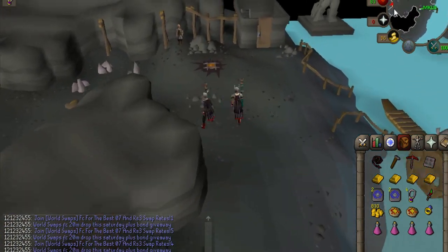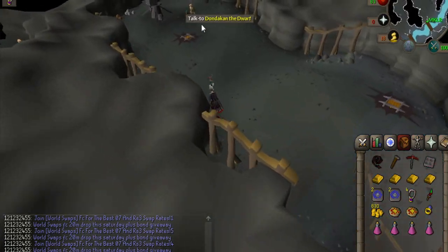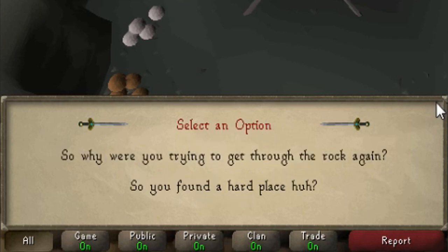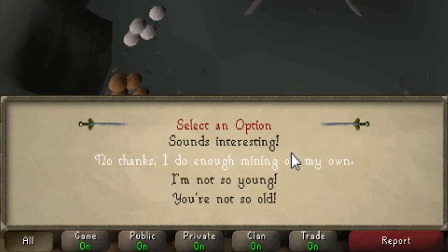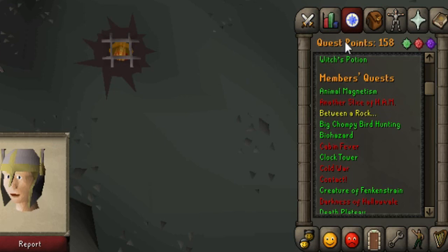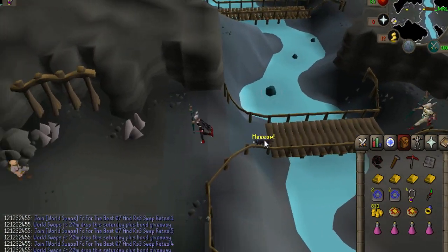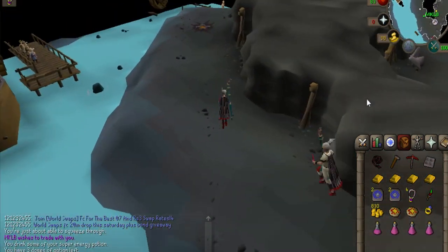Continue until you come to a cannon with a dwarf named Dondekin nearby. Talk to Dondekin. When prompted say: why are you firing a cannon at a wall? So why were you trying to get through the rock again? Sounds interesting. And I'll be back later. Be sure to check your quest journal to see if you have started the quest. Walk back around and talk with the dwarven ferryman again to get back across the river — you can use the charm option if you wish.